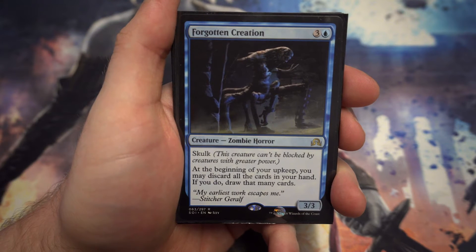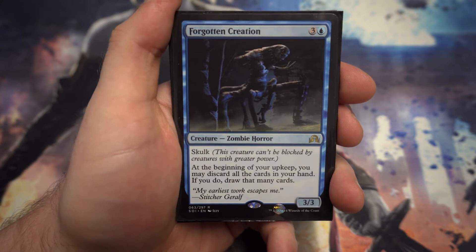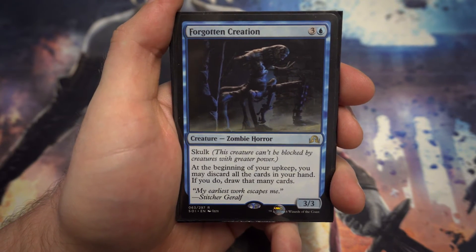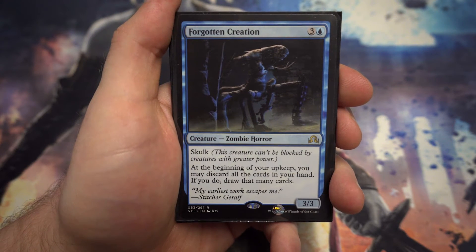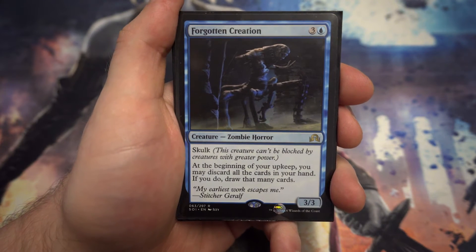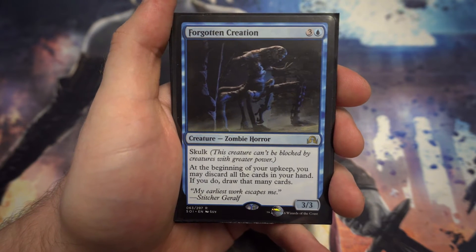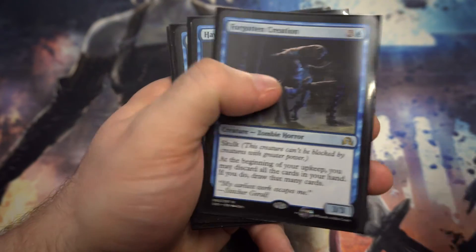Next up we've got Forgotten Creation — there's a little bit of a zombie theme in my cube. Having a 3/3 body with skulk for four is quite nice, but the real value is that at the beginning of your upkeep you can discard all the cards in your hand and draw that many cards. Just means you're going to get through your deck quicker to find what you're after, and if you've got a dud hand it can be really really useful.